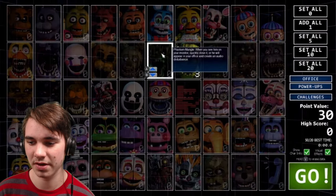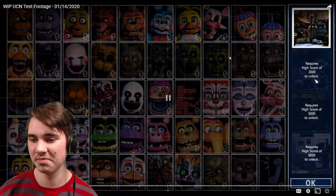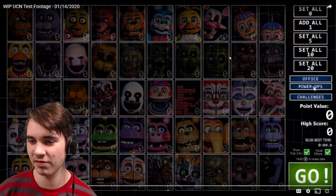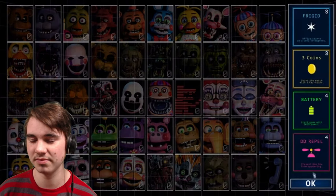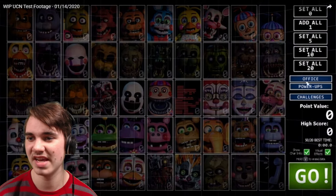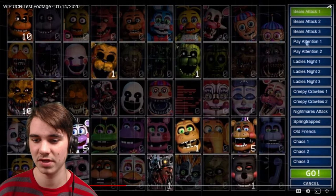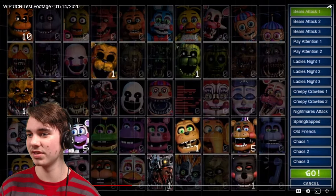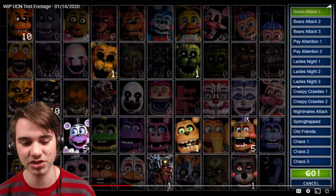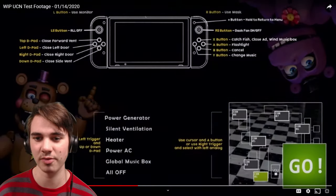So you just hover over the character you want to increase or decrease. I'm guessing A you just use to select — pretty simple, that's usually what it is for most games. You see all the officers there, power-ups — again, A, you click on them. That's what I'm guessing. Probably hit A for set all. One of the things I don't like about Custom Night — not for the ports, but for Custom Night in general — is that when you make a challenge, you can't actually see how much the challenges give you for points.